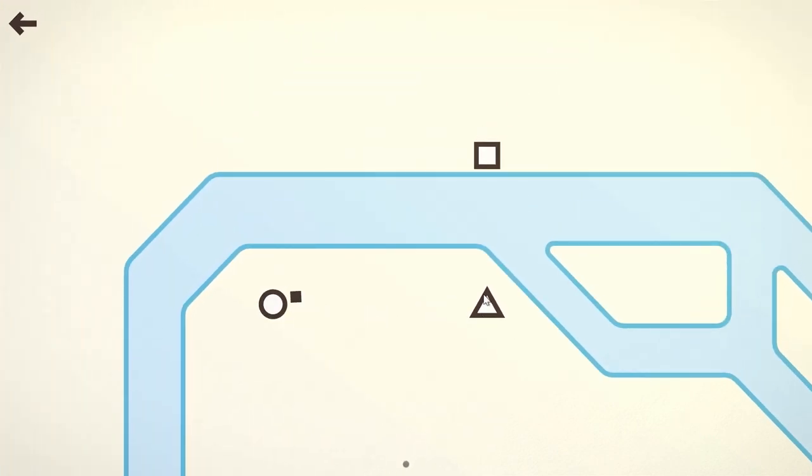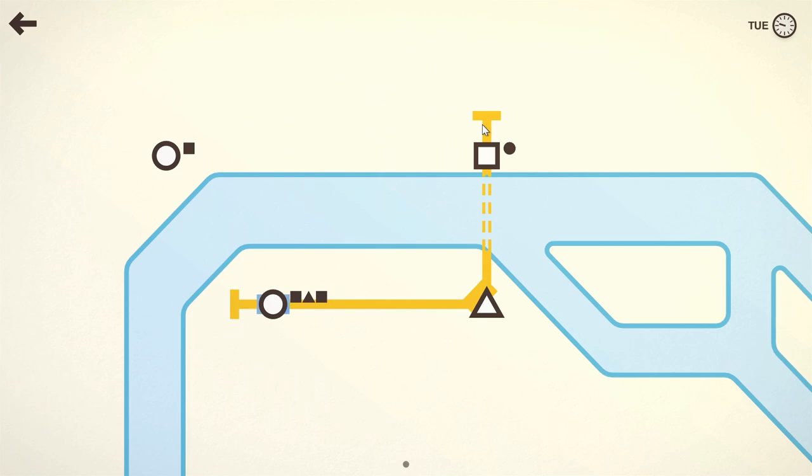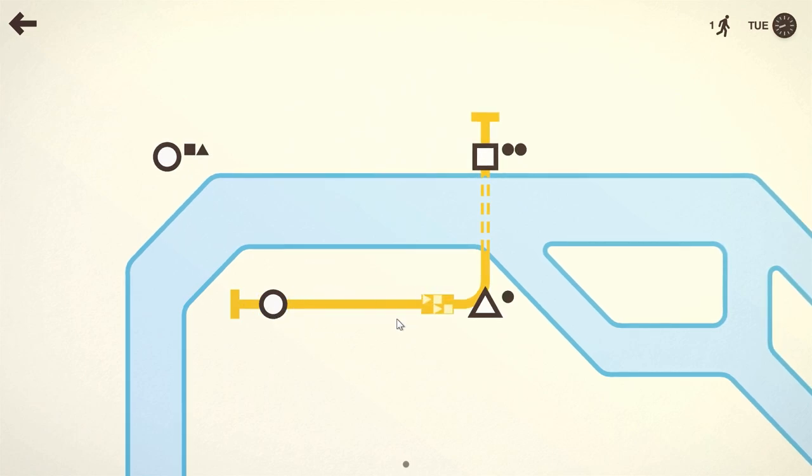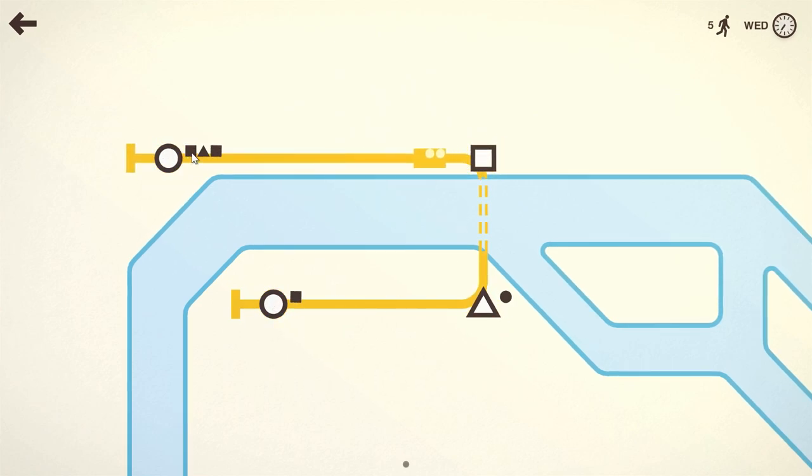So this is Mini Metro. You start off with little circles, triangles, and squares. Your job is to get these little black symbols to their destination — so this is the symbol for the square. All these people want to go to their designated place. There's now a little train going to each one of the stations, and it drops each respective shape at the corresponding station. Circles want to go to circles, squares want to go to squares.